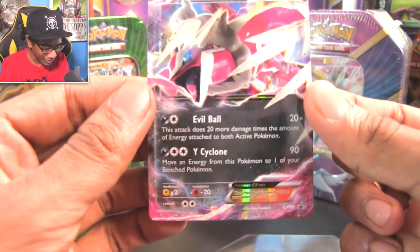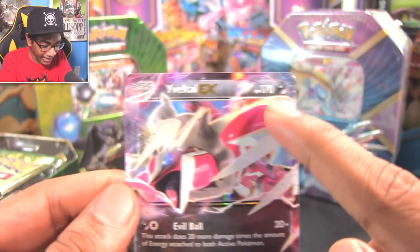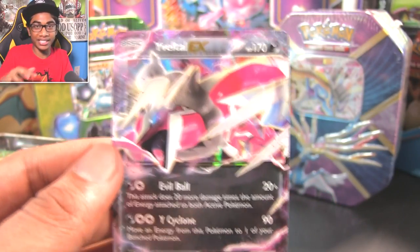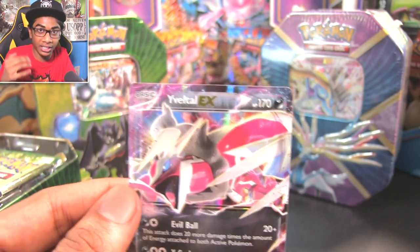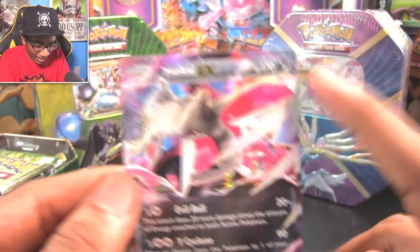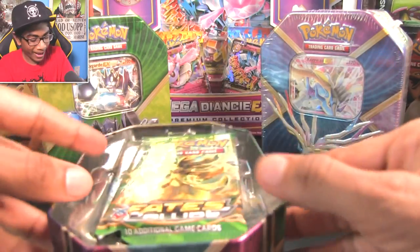Y Cyclone — you do realize that it's just a cyclone that takes everyone's lives. That is what Yveltal does. But this is a glorious promo. Let's actually pull it out. I love these promos, dude. This one's actually number 150, way past the Fates Collide set, and it's a Dark type. What they say in the TCG community is Fighting and Dark rule as the top tiers — Zygarde is Fighting and Yveltal is Dark. Here's your code, and let's get to opening the four packs.